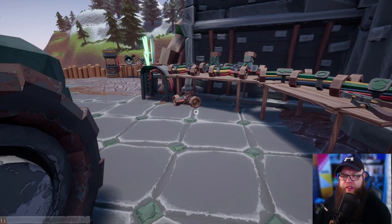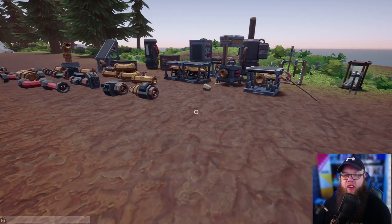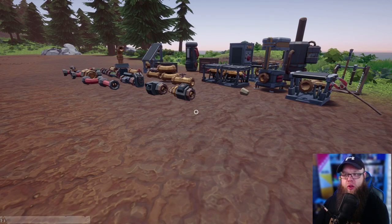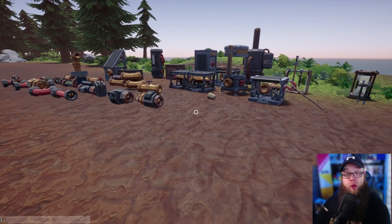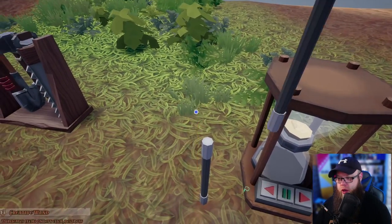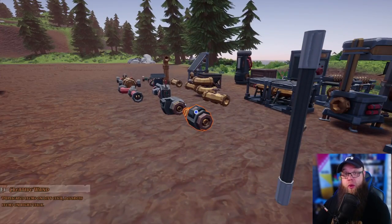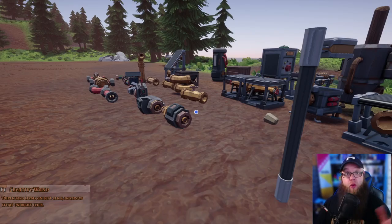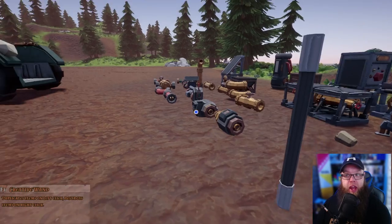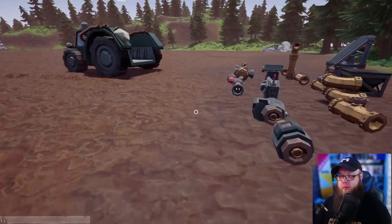That's everything I need for this build. The reason I've put it all on the floor is because we're in creation mode and we can use the magic wand, which lets me copy-paste. If I have a key set up and I know where everything is, if I need a reactor I click the button and put it out, or if I need a cable I click and put it out.